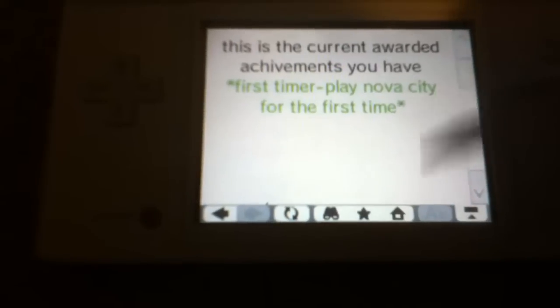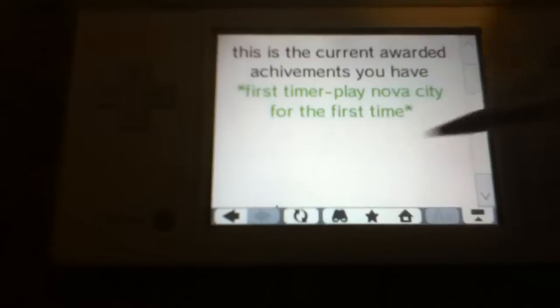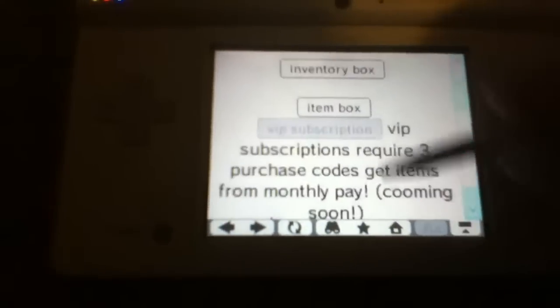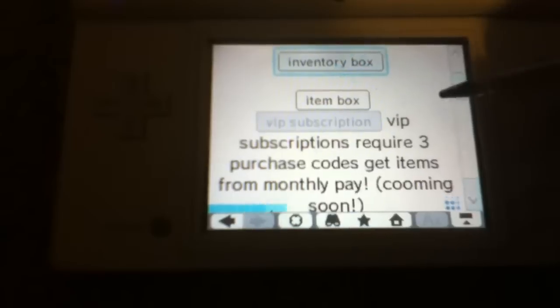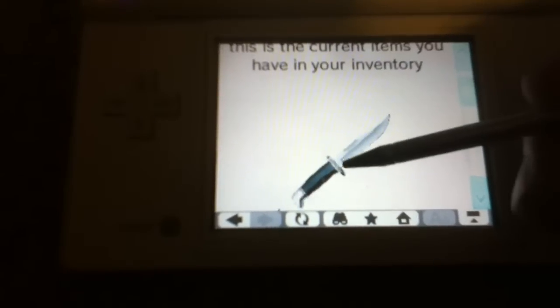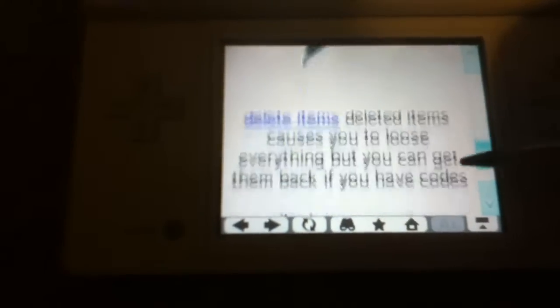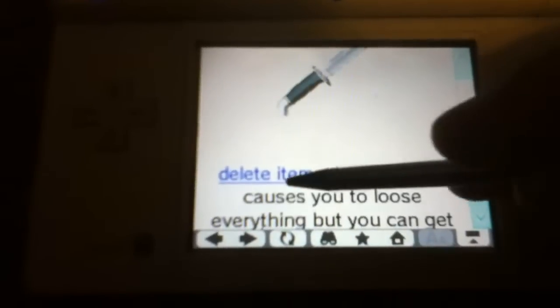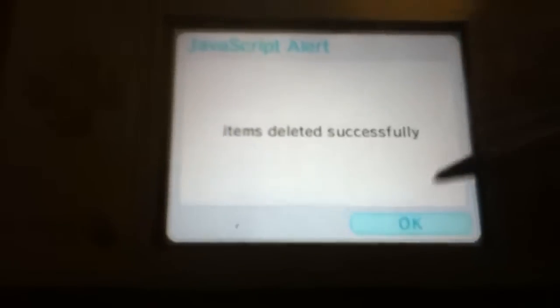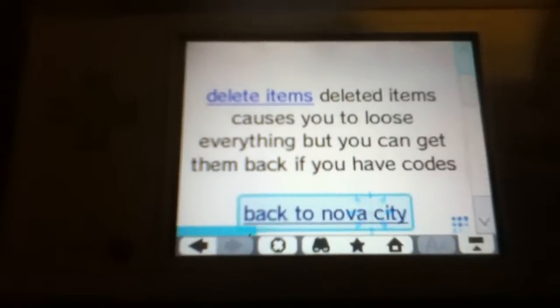Let's see — yep, I have one achievement: first time timer, played Nova City for the first time. That's one achievement. And then on the inventory box, I have a knife right there, so you can click on it and then it shows you your knife and what you got there. Down here there's a delete items option, and I'm going to go ahead and delete it. I click delete it, and it says items deleted successfully. I don't have none left, so I'll go back to Nova City.